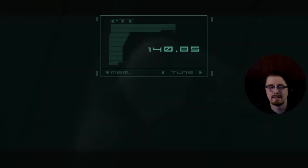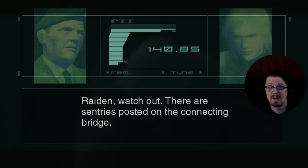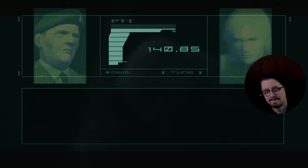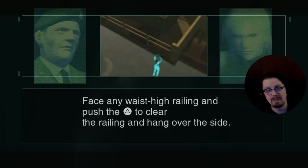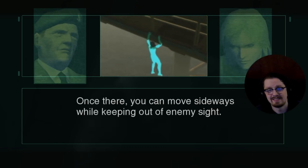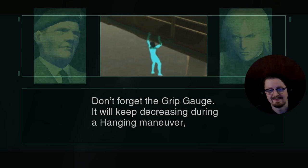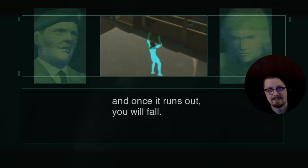Watch out — there are sentries posted on the railing; they will spot you if you continue on course. Recommendation: use the hanging mode. Hang over the side — once there you can move sideways while keeping out of enemy sight. Don't forget the grip gauge. I like that you can see Raiden's hair in the hang position — and once the gauge runs out you will fall.